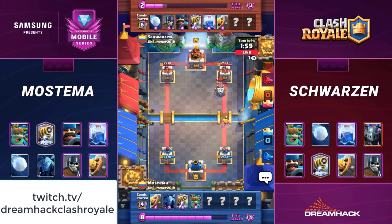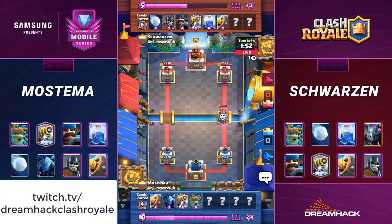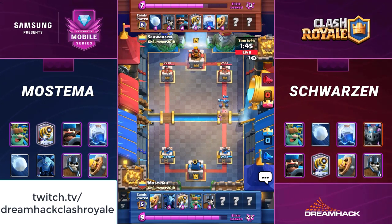Slow on defense here. He's not going to have enough elixir to add a Goblin Giant of his own to this mix, so expect to see Mastema shut down the Sparky without too much trouble. He's going to have to wait a little bit here for that elixir to build up. Not too much of a disadvantage — was for a moment there, but he let that just play out. Let the Sparky roll on through, do his stuff.